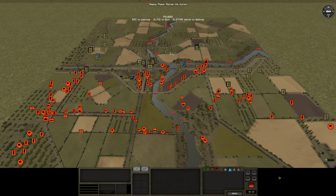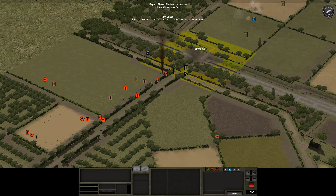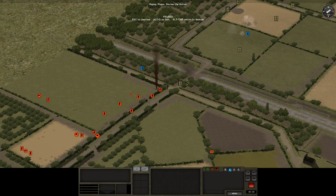We're back for turn 81 of Hell in the Hedgerows, and it's gonna be a messy one. We've got our push moving in on the crossing objective, and we've already taken some casualties and dished some casualties out. So we'll see how it goes over here.